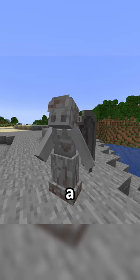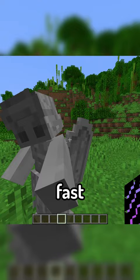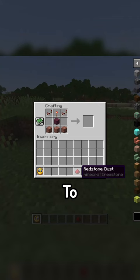The mod introduces a new mob to the game, the Weeping Angel, which is a terrifying creature, as it cannot move while you're looking at it, but is insanely fast the second you look away.